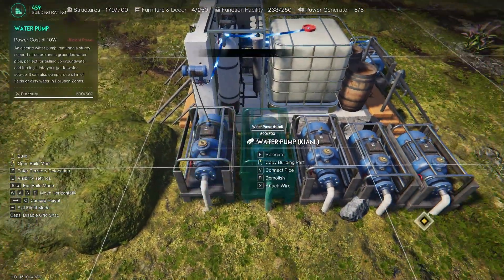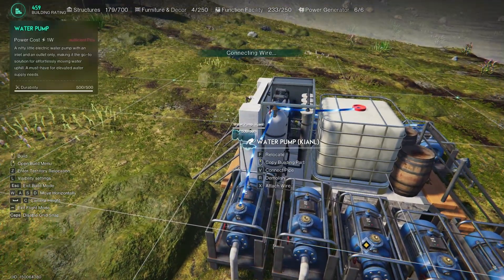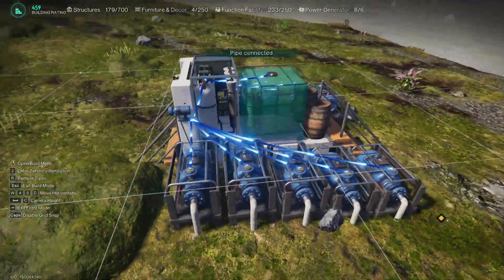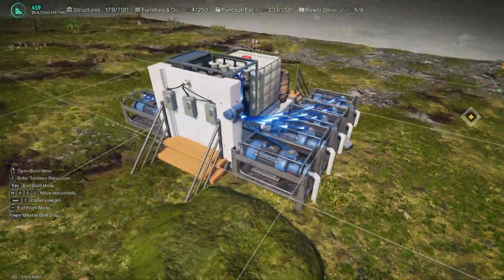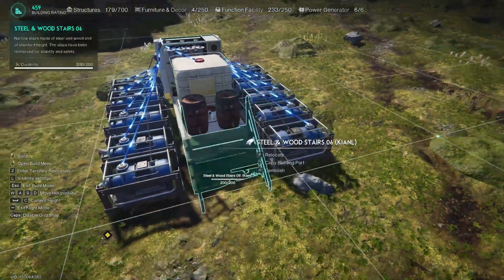The second reason is that wall-mounted pumps serve as convenient terminals for connecting regular pumps with pipes and wires, which makes it easier to reinstall the build. The third reason is that each facility has a connection limit of 10 pipes, and if you connect all 10 to the osmosis water purifier, you will not be able to connect it to the water tank that is supposed to store the impure acid.